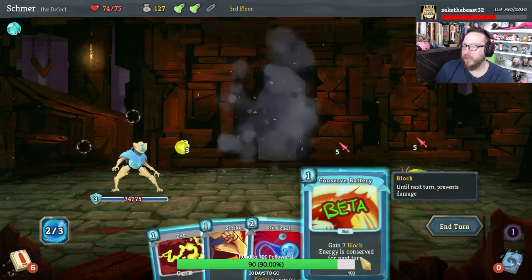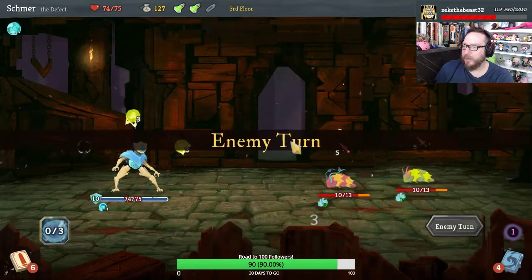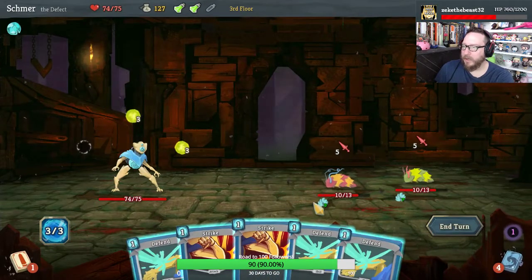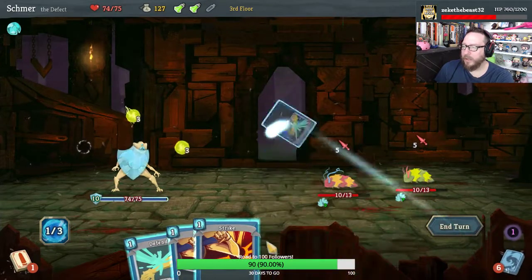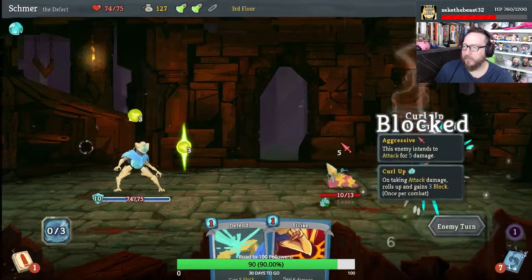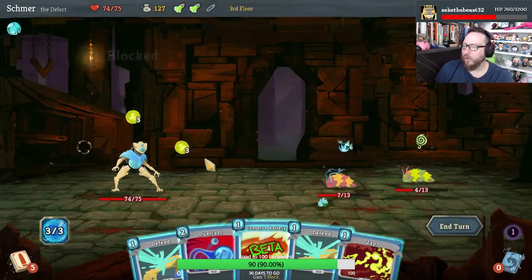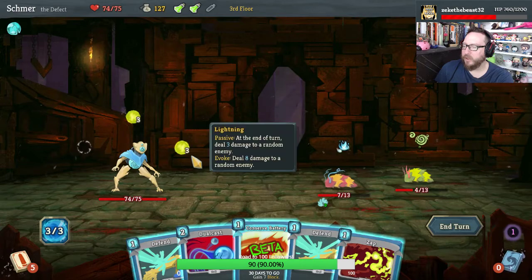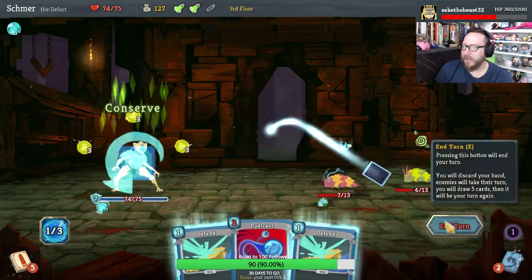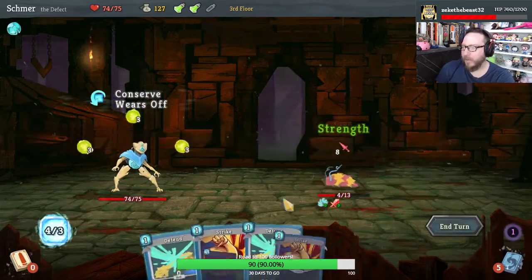Start with Genetic Algorithm and Conserve Battery, now we take zero. Get another zap going. Right now we're looking like we're going for attack damage with our orbs and defense with cards, which is fine. Give me a zap and a Conserve Battery and we'll save this energy for next turn. And this guy is already dead.